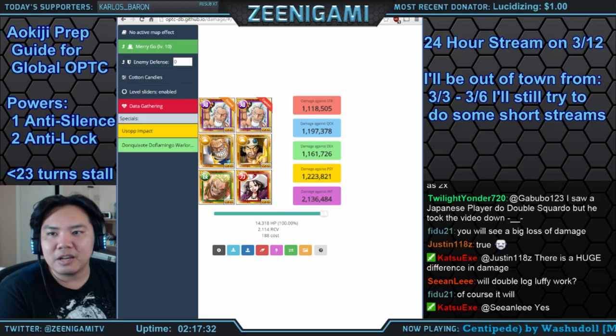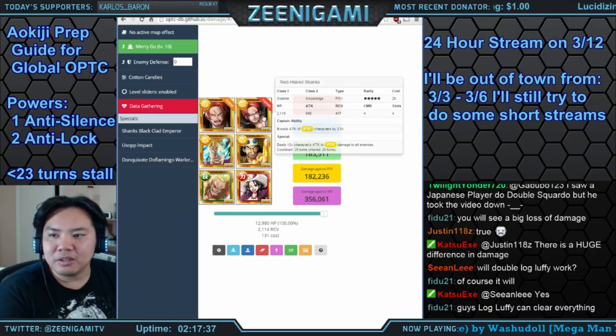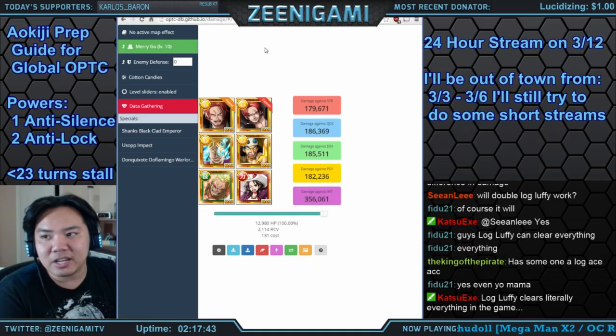We need to look at the PSY damage, not the general damage. Checking the correct damage output confirms solid numbers. This double Rayleigh team is a little scary but you can definitely do it.